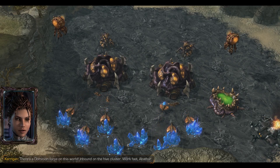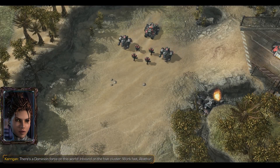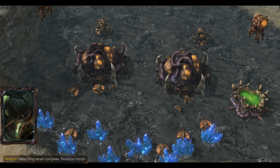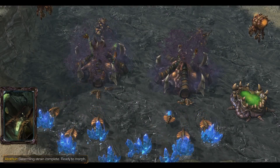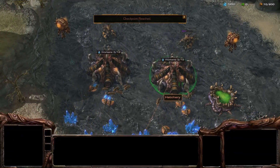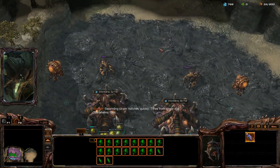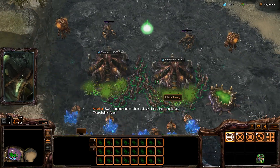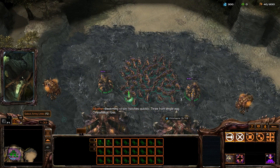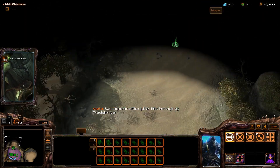There's a Dominion force on this world, inbound on the hive cluster. Work fast, Abathur. Swarmling strain complete. Ready to morph. Swarmling strain hatches quickly — three from a single egg. Overwhelms foes.